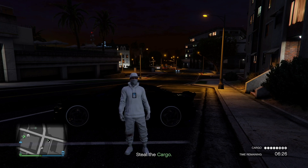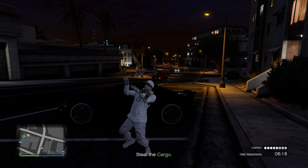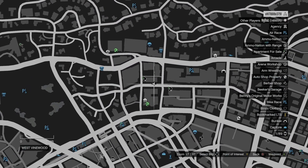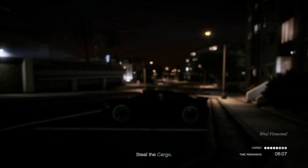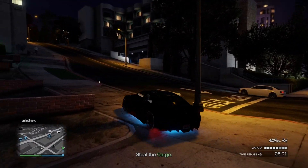In today's video I'll be showing you guys how you can easily fast farm the Sentinel XS and make a ton of money in the process. First and foremost, the first thing you guys will need to do is make your way to this very exact location on the map. Once you're at this location, hop inside your vehicle and take the same exact route as me to allow the Sentinel XS to spawn in.